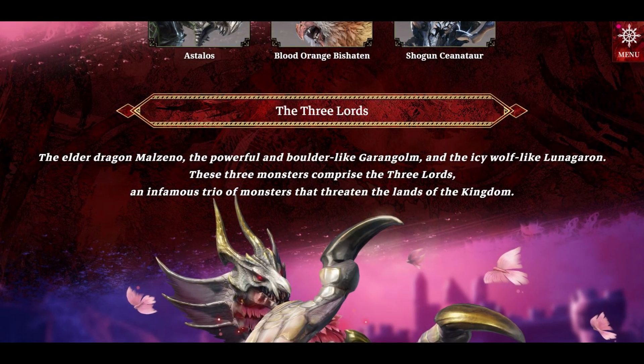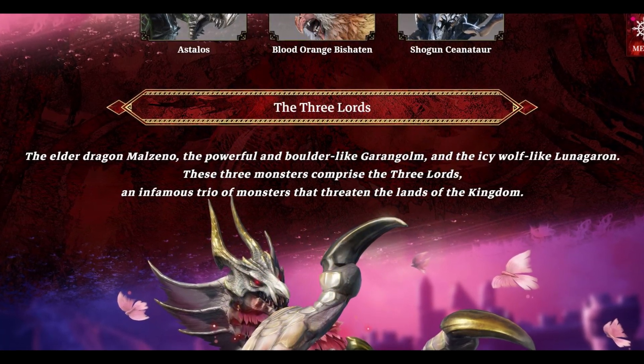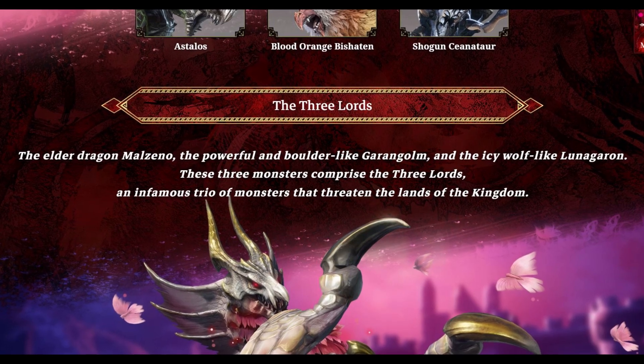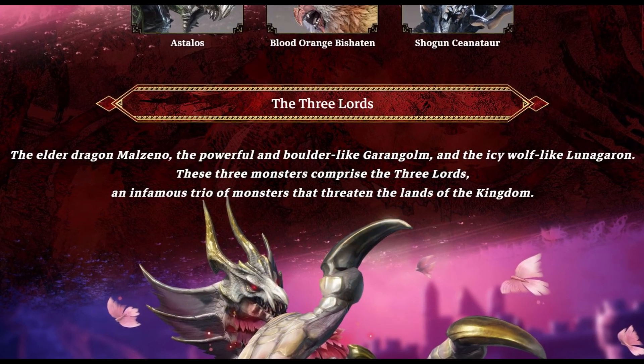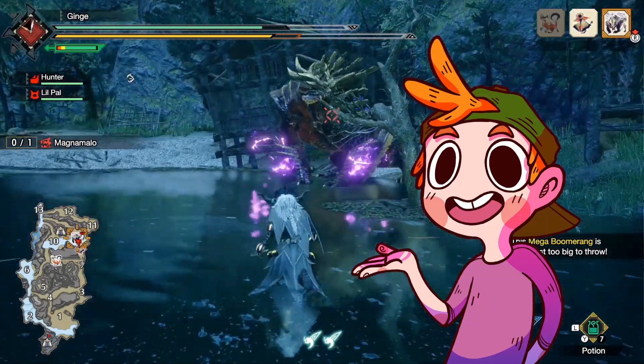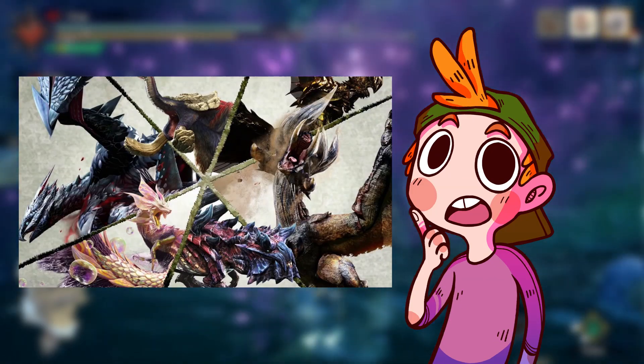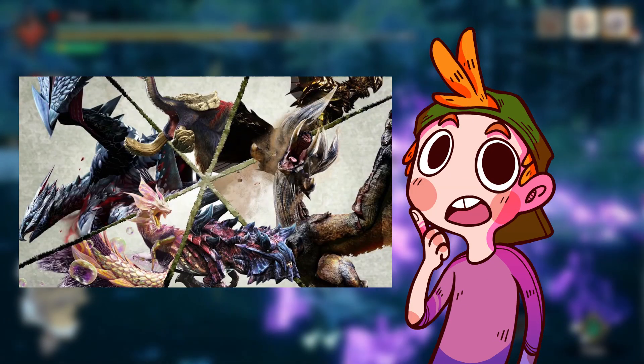It appears that Malzeno is also the primary monster of a trio being dubbed the Three Lords of Elgado, with the other two being Lunagaron and Garangolm, which we will talk about in just a moment. Given this factor, I'm wondering if all three of these monsters will be considered the flagships of Sunbreak, and not just Malzeno, similar to the Fated Four and the Unrivaled Two from the fourth generation.